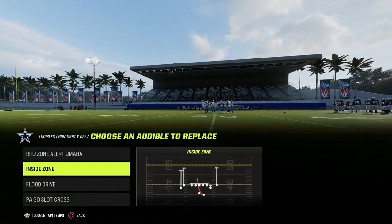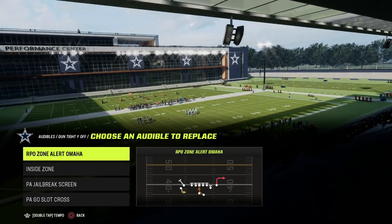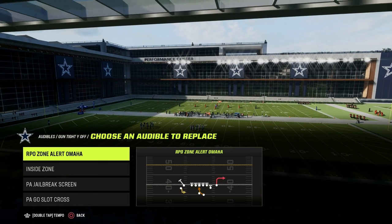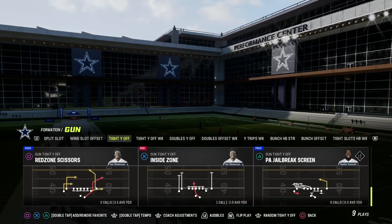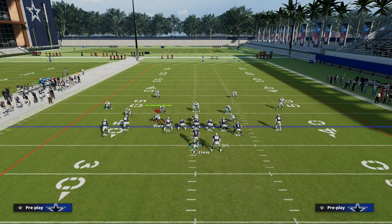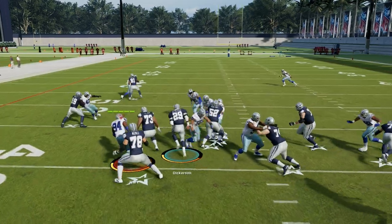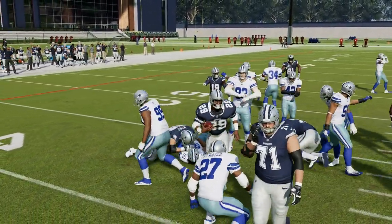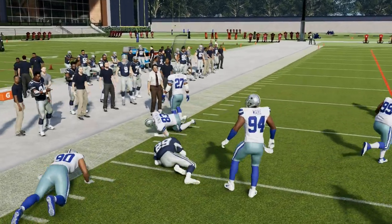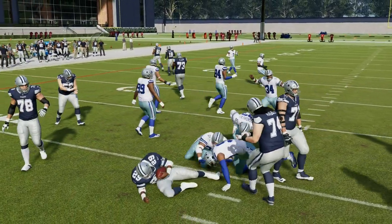The first play we're going to look at is the inside zone. We're also going to talk about the PA jailbreak screen and the RPO zone alert Omaha. For the inside zone specifically, what you're going to notice is the way the running back is lined up — he's offset of the quarterback. This means you're going to get really good blocking on these inside zones. In my opinion, these actually give you the best blocking in the game. You can run these to the left — as you can see right here, I broke it out to the left side — or you can run right down the middle.